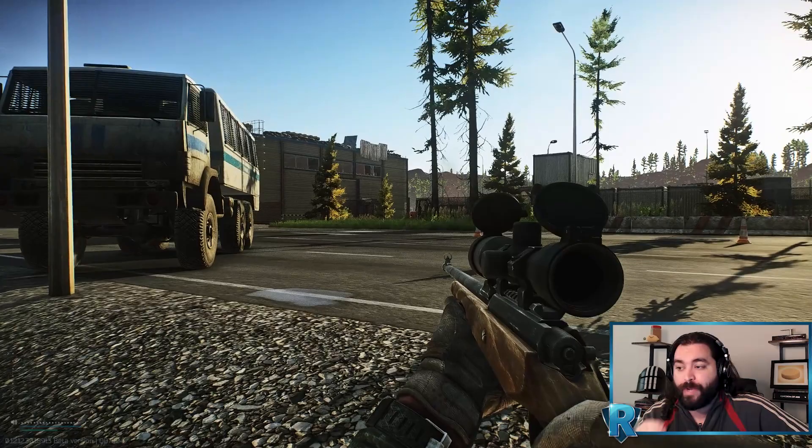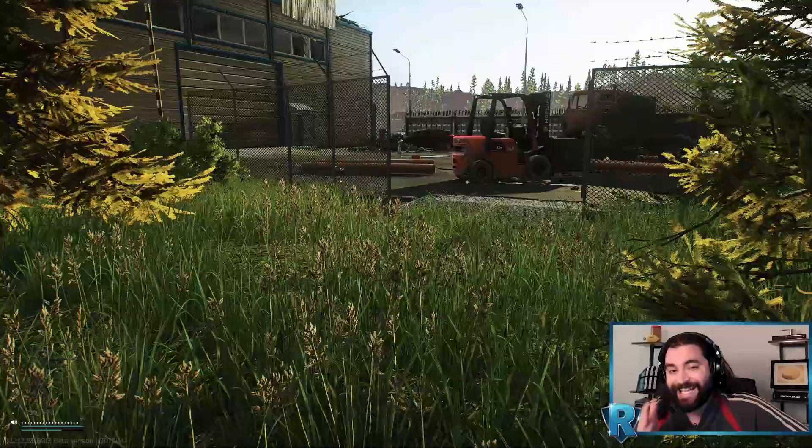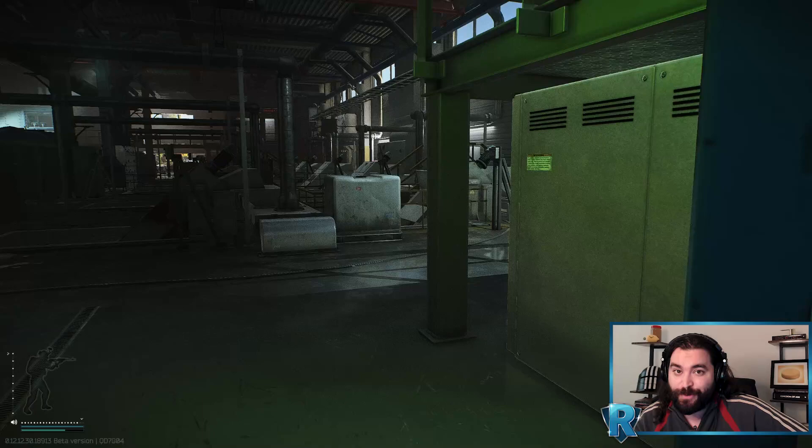We're going to be able to get a free headshot on the gunner on top of warehouse one. As you can see, even though we've shot one of his friends and the rogues are aggroed to us, this gunner does not turn and does not acknowledge us. You don't technically have to get the headshot here for the strategy to work, but it's such a free headshot — and we're going to be able to loot this rogue — that I can't see any reason not to.